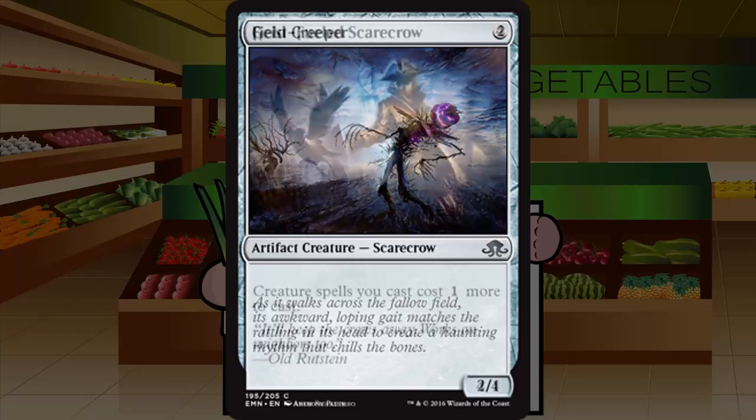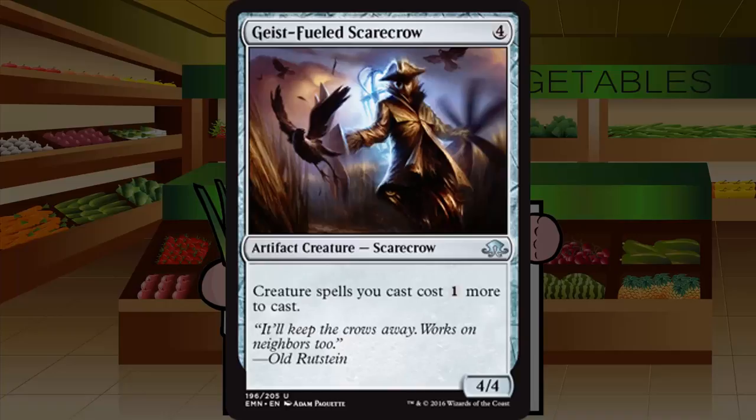Geist-Fueled Scarecrow is a four-mana 4/4 artifact creature Scarecrow at common — a 4/4 for four, but with a downside: creature spells you cast cost one more. It's not even symmetrical, so your opponent is completely unaffected. A pure 4/4 for four with a downside you own is not good. The only deck that might tolerate the downside is the spells deck, but the spells deck doesn't want a generic 4/4 either. Grade: D plus.